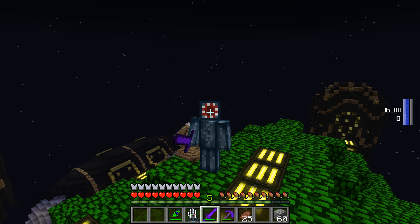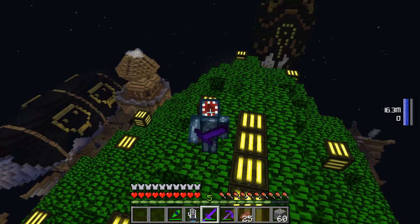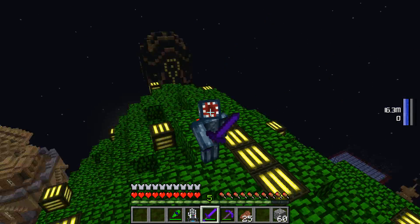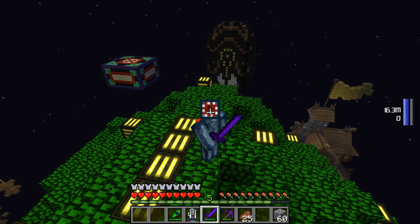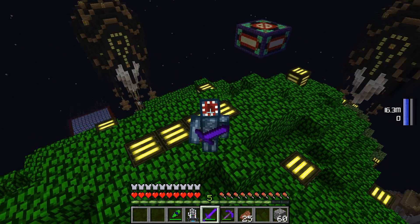Hey guys, welcome back to another Vaults tutorial. Today — I'm not too sure whether I've gone over this before — but it's how to set up hydrogen generators to power your world, and specifically on a multiplayer faction server like this one.